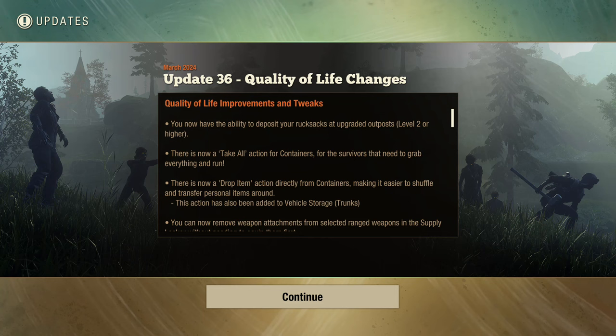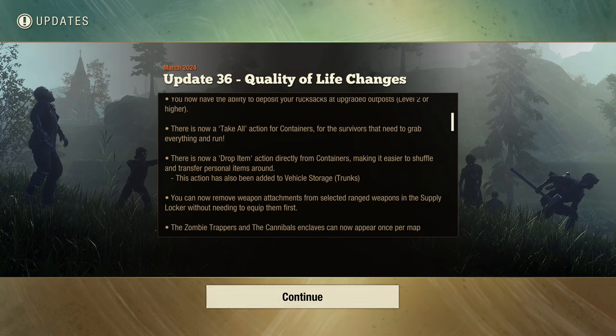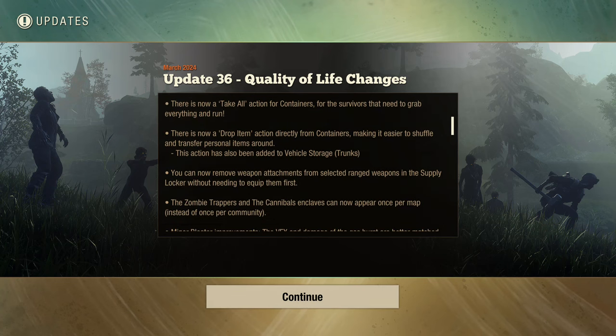There is now a take-all action for containers, for survivors that need to grab everything and run — not bad, I like it. There is also now a drop item action directly from containers, making it easy to shuffle and transfer personal items around.